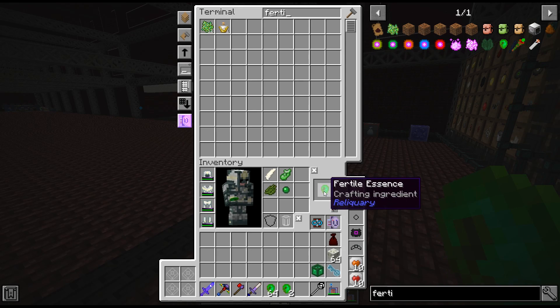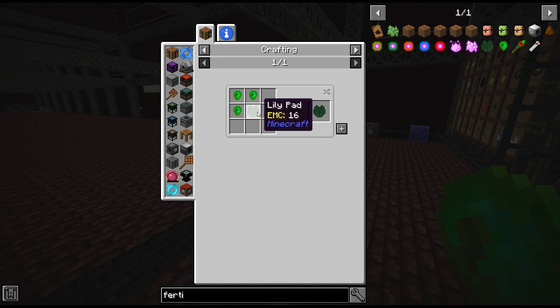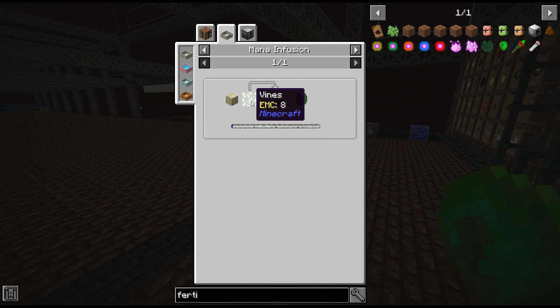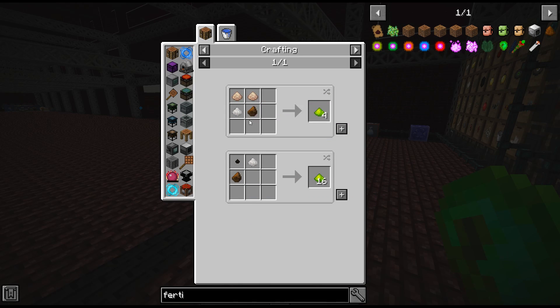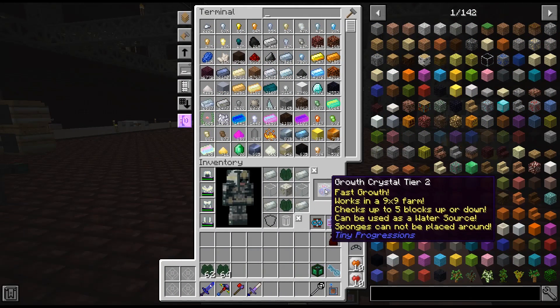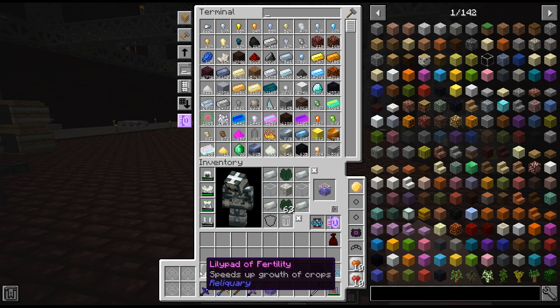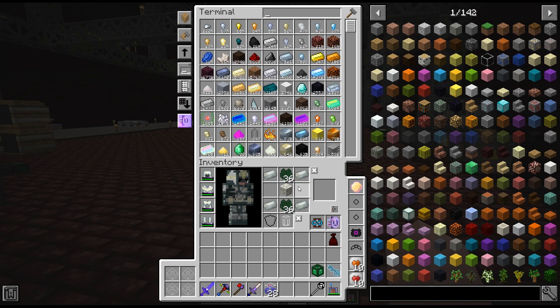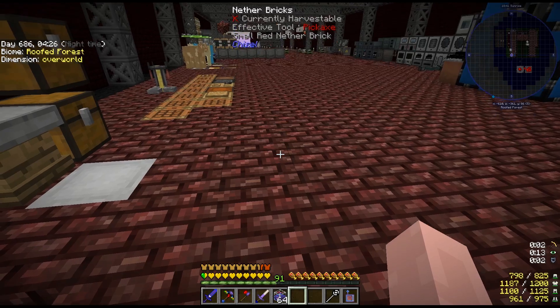I have enough slime pearls - it didn't take very long after placing the slime cube. I'm making six stacks to also craft lily pads of fertility. Two stacks of lily pads of fertility are needed, which just require nature essence. I had some frustrating crafting mishaps getting the tier 2 growth crystals made, but finally got them on the third attempt.